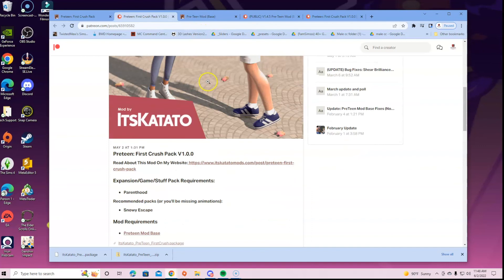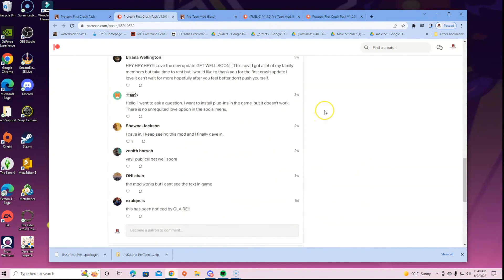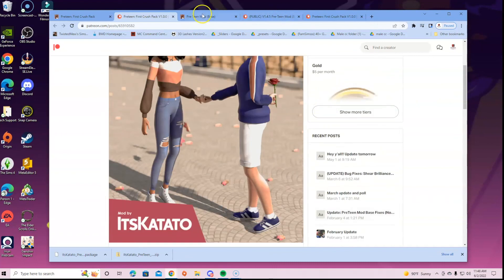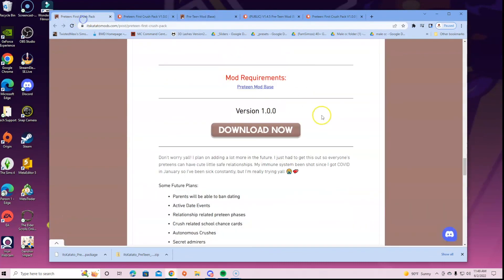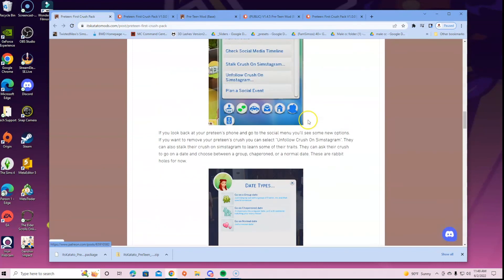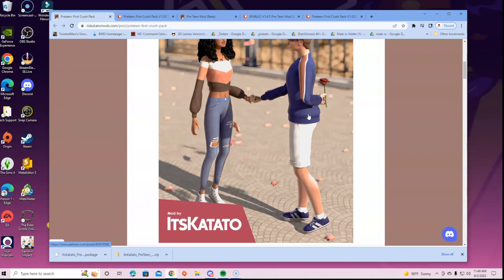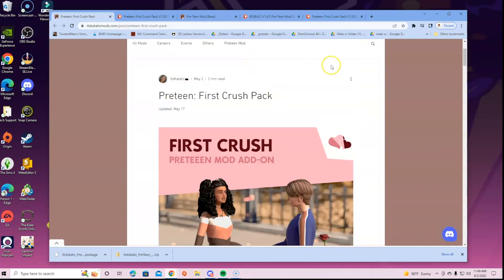If you ever wonder what it looks like in-game or how to use this mod, just go back to her website — First Crush Pack — and she shows you how to access everything. Just read through it and look at the pictures. I'll have these links in the description so you can get to them right away. Feel free to join her Patreon — you'll get early access when she updates, which is handy.